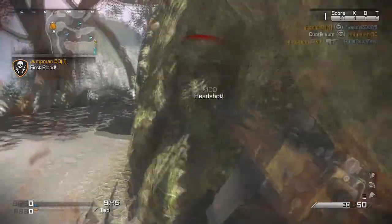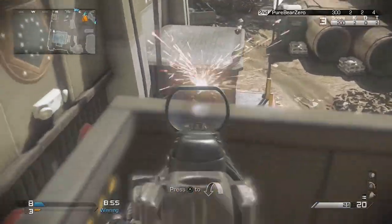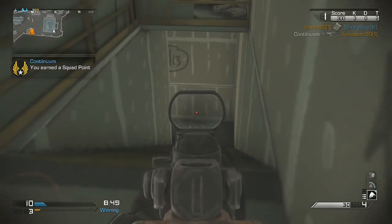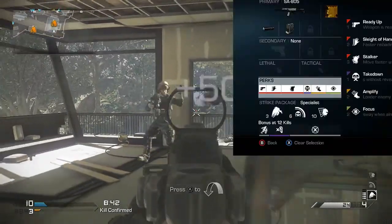What's up guys, Vital Notion here. Today I am back again with another best class setup video. This one is with the SA805 — a great assault rifle. I'm so excited to bring this class. In fact, this game is a 21-0 start, and I did miss the chem strike. You'll see why later, and I'm excited to break down this class because it's going to be really fun.